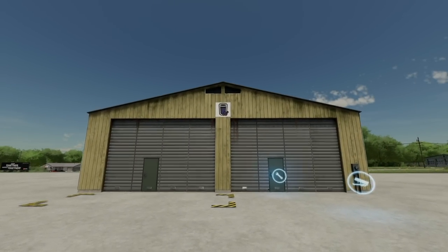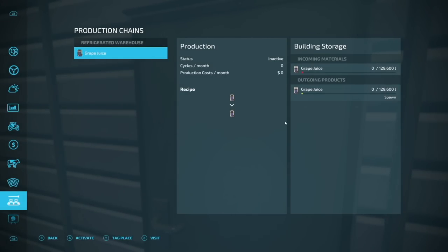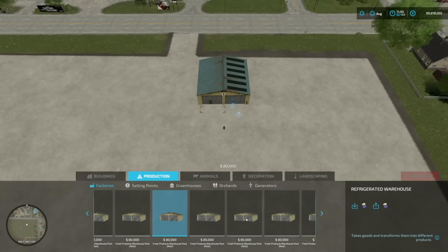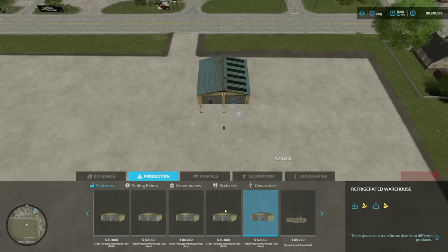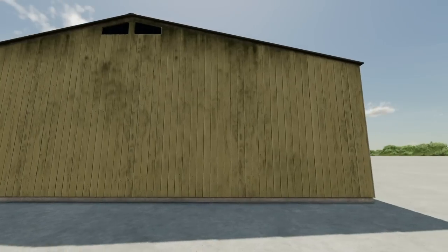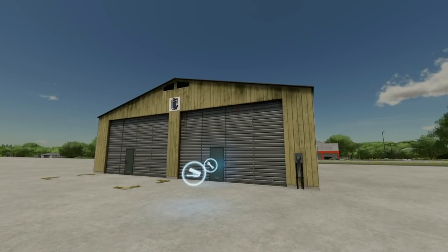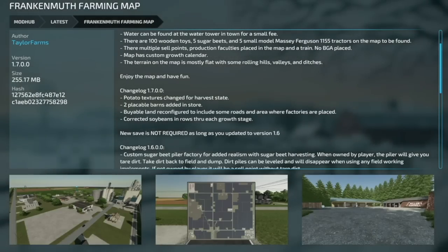Your last new mod for all platforms today is the Fresh Products Warehouse Pack from Bubbies. One-to-one in and out for storing produce. These refrigerated warehouses cover grape juice, eggs, butter, lettuce, tomatoes, strawberries, cake, and cheese. You can store pallets, distribute them to production chains, or sell from here. The surroundings are designed so you can place multiple units side by side to create your own logistics area. They're only 80 grand each — a great idea if you're running a lot of one product.